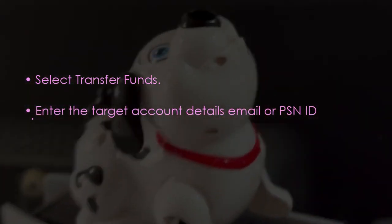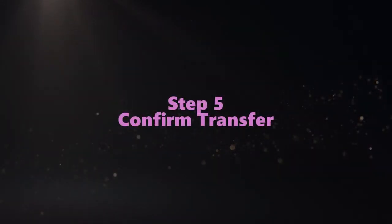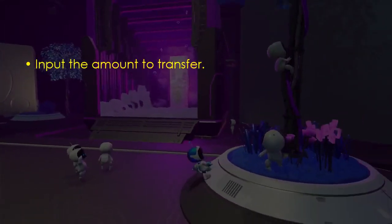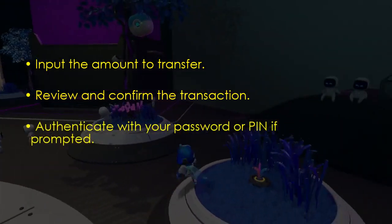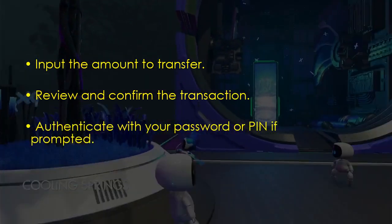Now let's initiate a fund transfer. Select Transfer Funds and enter the target account details using your email or PSN ID. Input the amount to transfer, then review and confirm your transaction. Authenticate your transaction with your password or PIN when prompted.